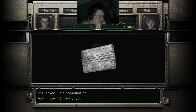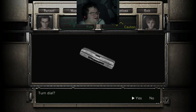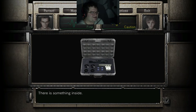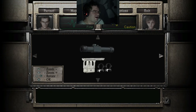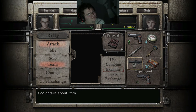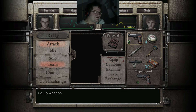It's locked via a combination lock. Looking closely, you notice the number is 385 written in... What?! It was on the freaking case the whole time?! 385... I'm gonna be really upset. Oh my god! What?! There's something inside. Took the handgun parts! Oh great! The handgun would greatly increase the gun's firing precision. Wow! That's just... wow! Screw you! Ugh!